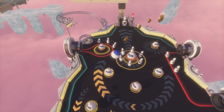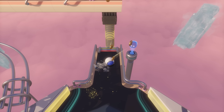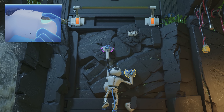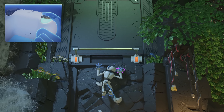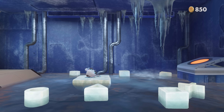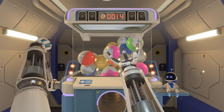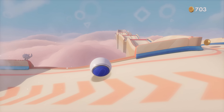Each level also has two sections where Astro puts on a special suit that gives him a new means of getting around. Each suit is made to highlight one or more DualSense features. In one level there's the Spring Suit, which jumps after you pull the triggers and let go, almost as if you were pushing down on an actual spring. In another, you become a giant ball, rolling around by swiping the touchpad. The DualSense's adaptive triggers, which can provide haptic feedback and varying levels of resistance when you pull them, get an especially bright spotlight.